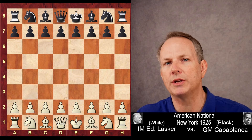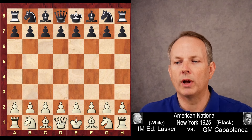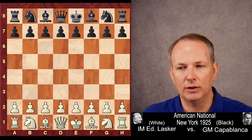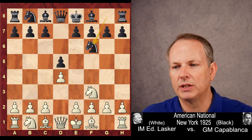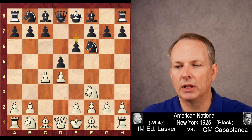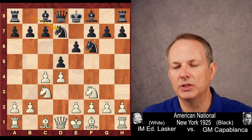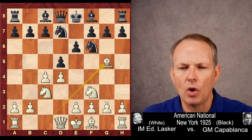So let us jump into this game. Edward Lasker with white, Capablanca with black. This was played at the New York American National in 1915. D4, D5, Knight F3, Knight to F6, C4, and E6 — just a standard Queen's Gambit Declined. Knight C3, Knight B to D7, and Bishop to G5, the standard pin on F6.